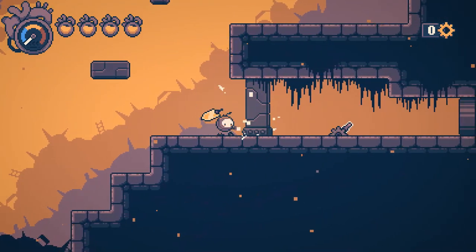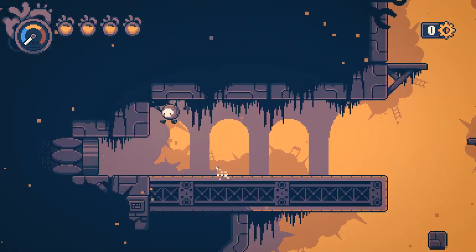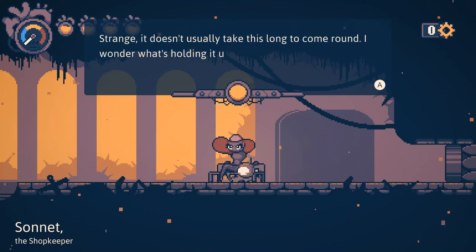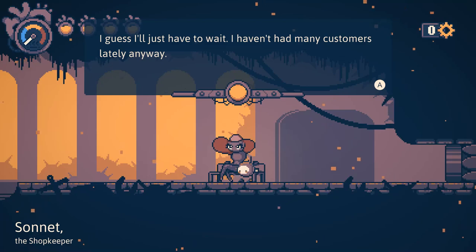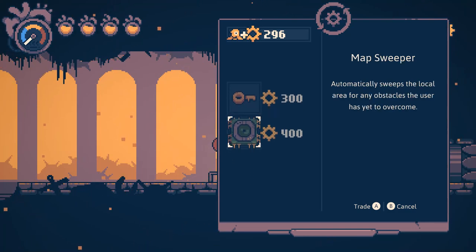Is that a frequency I hear? Also, I thought those walls or pillars were always breakable - I guess not. Sonnet the shopkeeper - that's convenient. Hello there, little one. Have you seen the train recently? You mean the... Stag beetle? Were they called something different in Hollow Knight? The transportation system - because this is definitely very reminiscent of that. Strange, it doesn't usually take this long to come around. I wonder what's holding it up. I own a shop compartment on the train - I got off to look for new items to sell and now I seem to be stranded here.